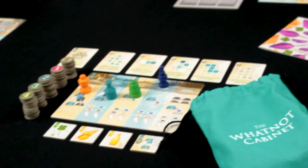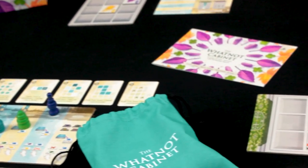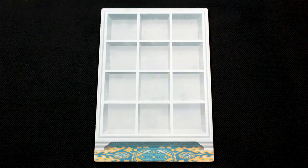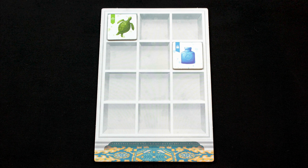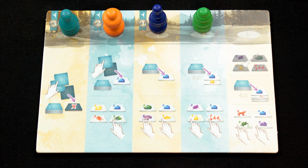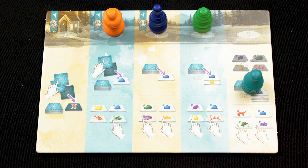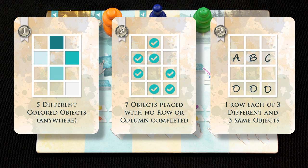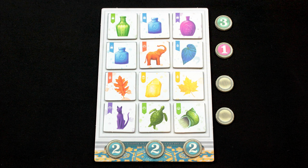You and your friends play curio collectors, filling their cabinets with little found objects they discover on their walks along beaches and trails. Every turn, you'll find and place two objects into your curio cabinet, and you'll score points for specific arrangements. The journey board determines how you get to choose your two objects. The options get better further along the board, but choosing those spots also puts you behind in turn order. Special curiosity cards put you in a race to score extra points with certain cabinet configurations. At the end of the game, whoever has scored the most points from positioning their little ornaments to create the best WhatNot cabinet wins!